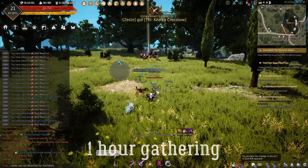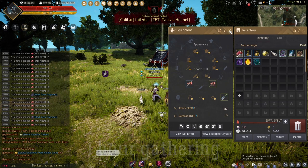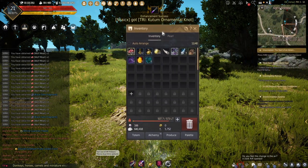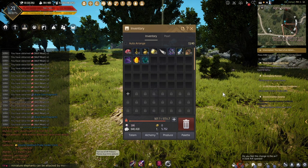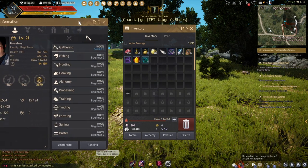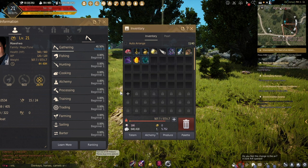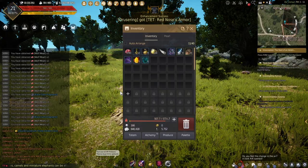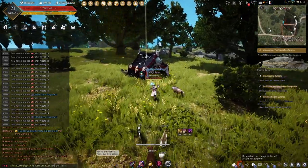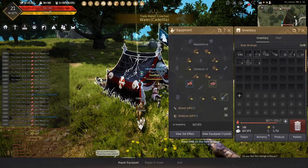Okay, one hour done. Let's see what we have here. We have 2783 meat — that's pretty okay. 29 black fragment gems, four sharps, one capra, six hearts, and of course nine spirit dusts, which will turn into one capra. Let's go back to town and sell everything straight to the central market.